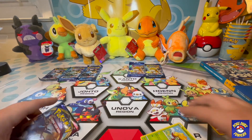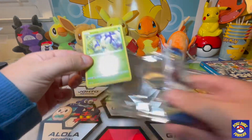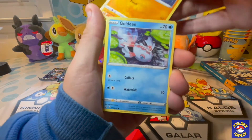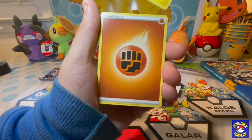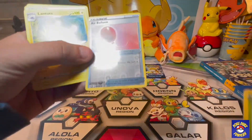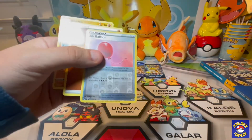Very nice, very nice. The last Sword and Shield pack — then we're gonna get on to the evolutions, that's what we really care about. That's the reason we hunt so hard for those little tins. Blipbug, Ryhorn, Clobbopus, Goldeen, Roselia, Air Balloon, Lampent, energy. The rare was a Lampent — the pack was kind of a dud. And I didn't even realize that Air Balloon was reverse foil.